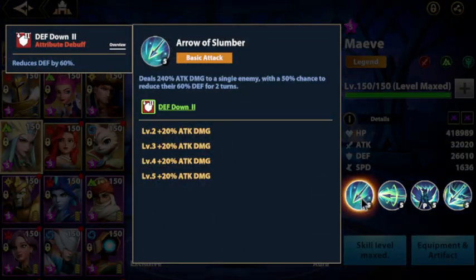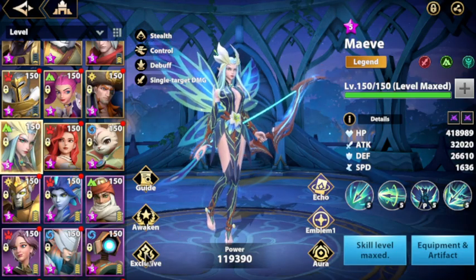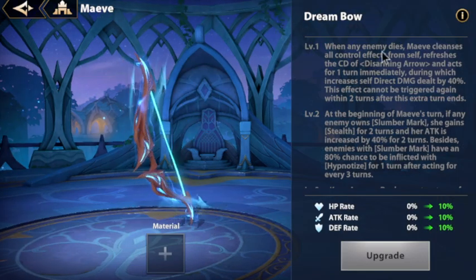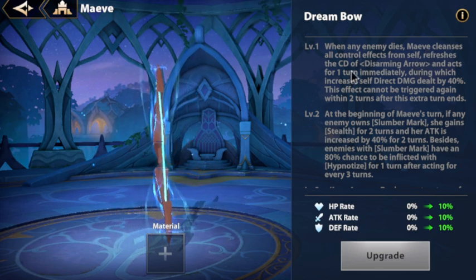Her reworked passive on basic attacks reduces defense. Before, it applied a slumber mark, but now they added a new mark called dazzle mark. If you get four dazzle marks from four hits against the opponent — which you can get pretty quickly — you get a permanent slumber mark that permanently reduces the boss or opponent's speed by 16%, and that cannot be cleansed. I have her at E0.